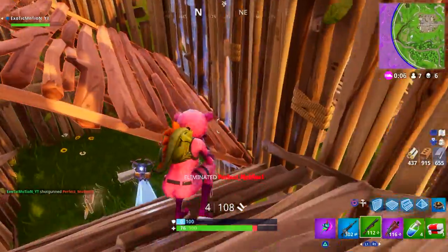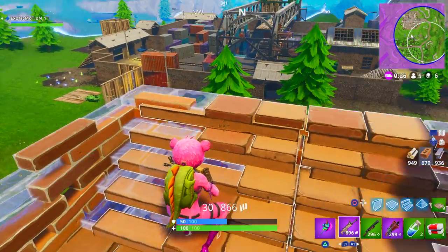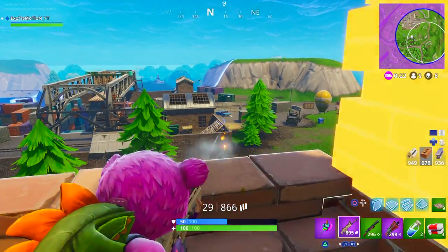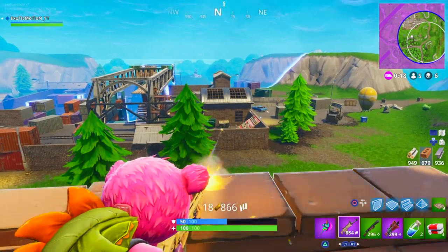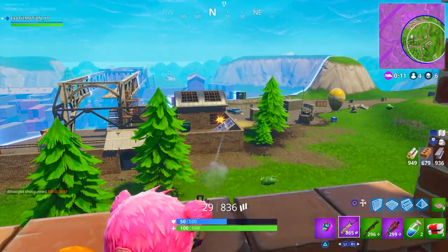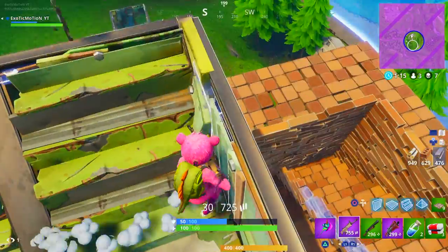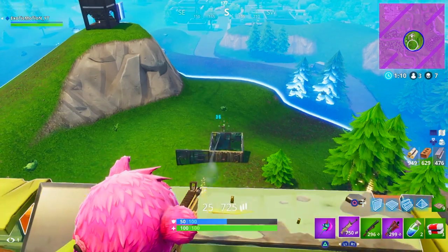You can actually find the llama later on in the game rather than early on. If you watch the clips later in the video, you'll see people finding it in cities or in open areas that have clearly been looted already — meaning someone would have seen it if it had spawned early. So it had to have spawned later. It can actually spawn later in the game, outside the map at the beginning, but also within the circle as it closes in.